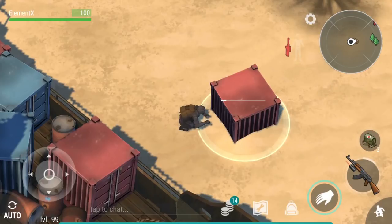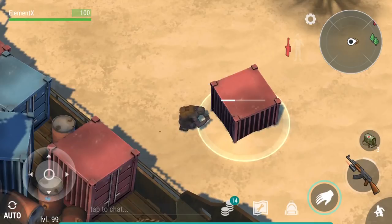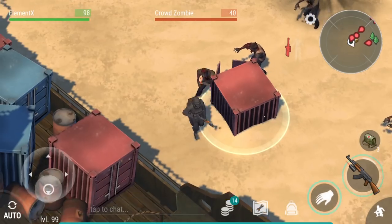Now we can start working on this chest right here. This is where you want to stand because this is the point that is farthest away from where the zombies spawn. And we managed to do it.